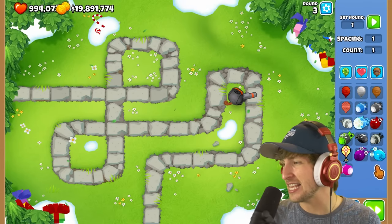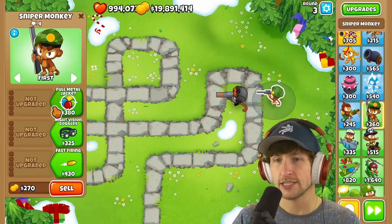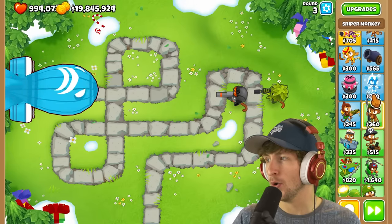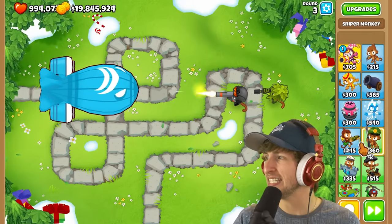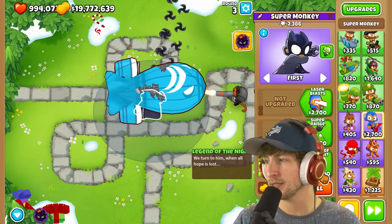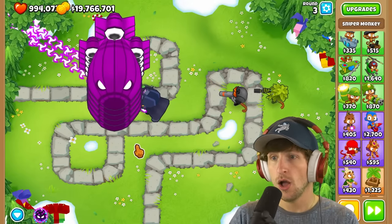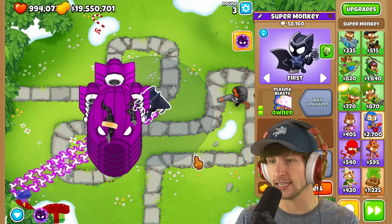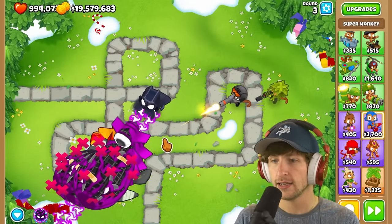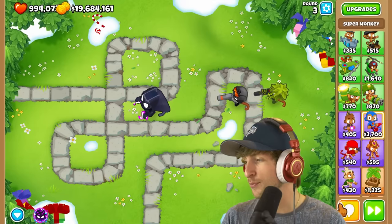Next up is the blue BAD. Let's get a Cripple Moab — this might not be good, we might need something else. Let's also get a Super Monkey; I'll just get a Dark Champion. It has four normal BADs. I need a Legend of the Night — without Legend of the Night I'm in trouble. And then I think it just turns into normal BADs. That's pretty crazy.